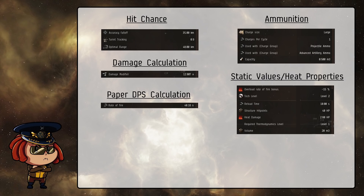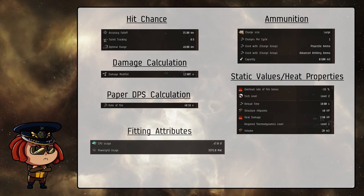In addition, if you check some of the other windows you can find things that are also important, like the fitting attributes, which determine whether or not you're going to be able to fit a full rack of guns to the ship that you're trying to use. But that's something that we'll cover in another episode. For now, we're just going to focus purely on turret mechanics.